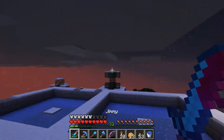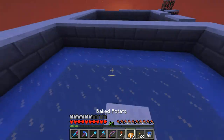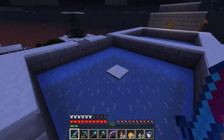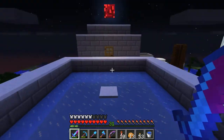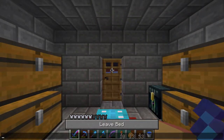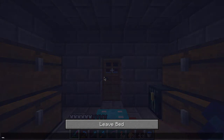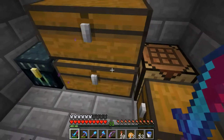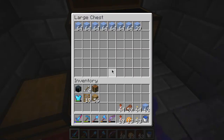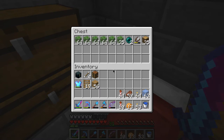Over there we've got my little ice farm — I'm supposed to make a proper one soon because I'm going to need a lot of ice. Got a bed here. Got storage for random stuff here because I ran out of storage — as you can see I have lots of stuff. Storage for ice, and then more random storage.